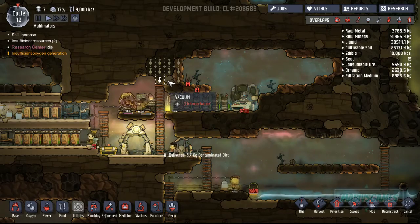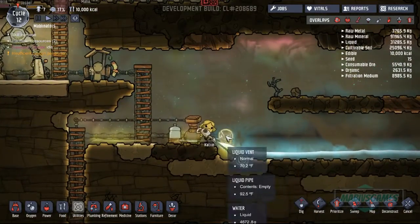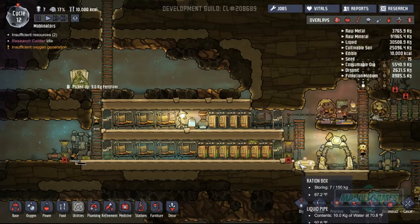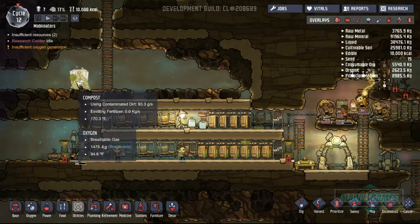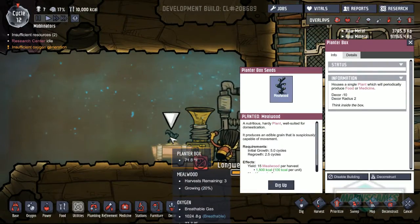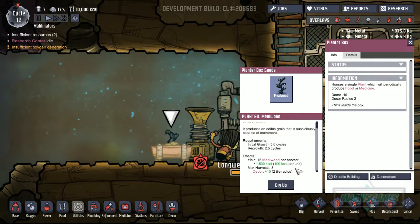Did someone just dig that? Someone just dug that, dude. The water is filling up again, that's good. And once it gets a little bit high, we'll go ahead and stop the event once again. Yeah, everything's going good. How much food do we have? Seven kilograms - seems good to me, man. There's a bunch of fertilizer here. Planter box - oh, is this ready to be harvested? No. Yields 15 mealwood, dude, that is a lot. That's pretty freaking good, and it's good for decor. So I love that.